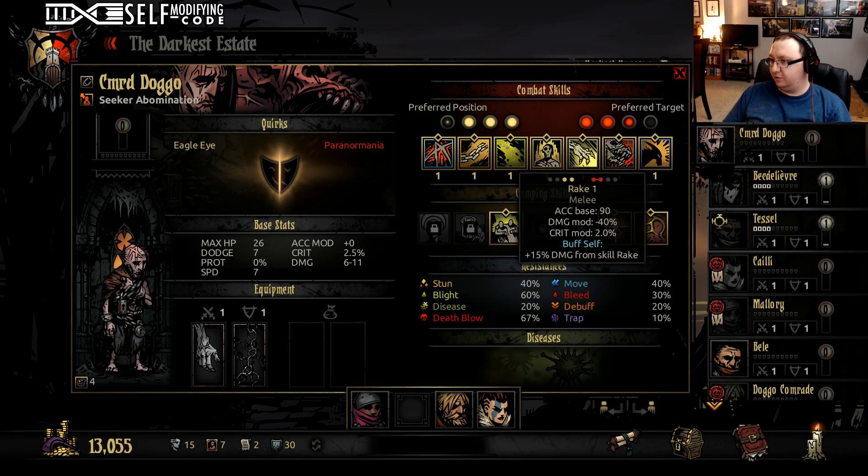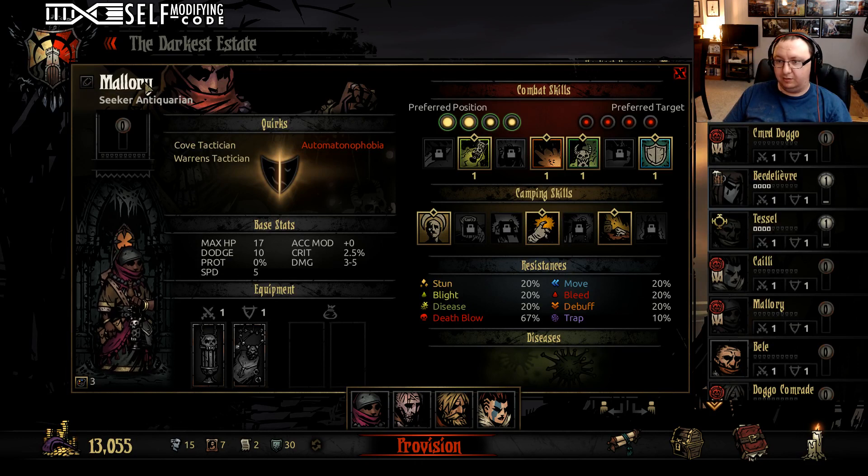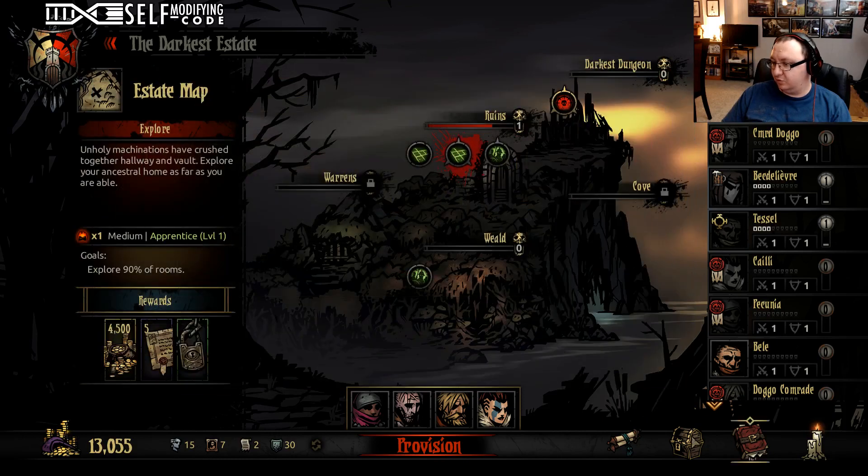We're not going to probably use transform at all, so we'll get him into slot three. Let's rename her — what's a good name for somebody who's all about the money? Pecunia. There we go. Let's get some trinkets.